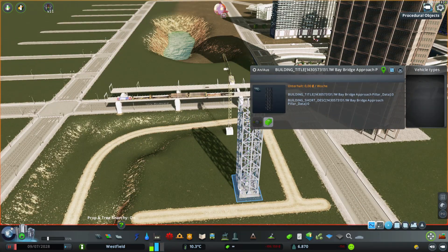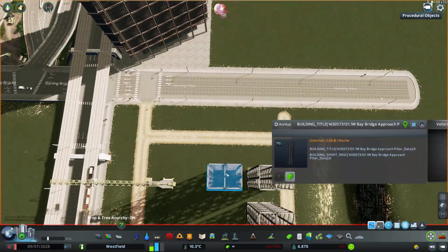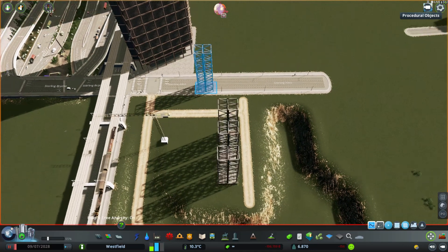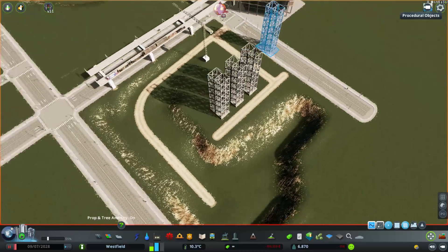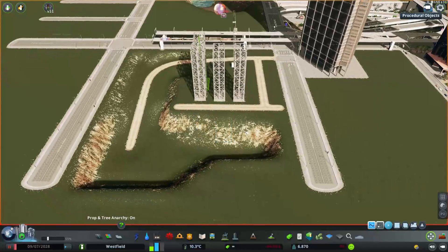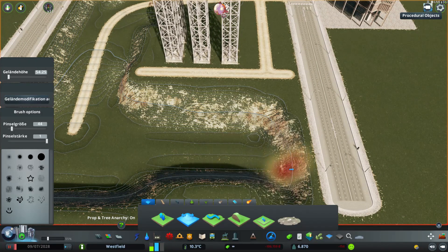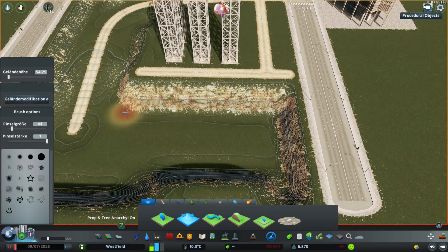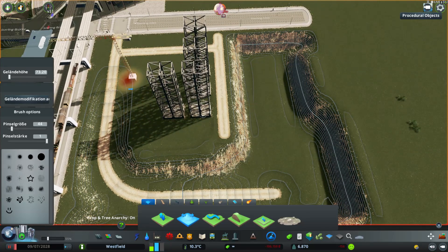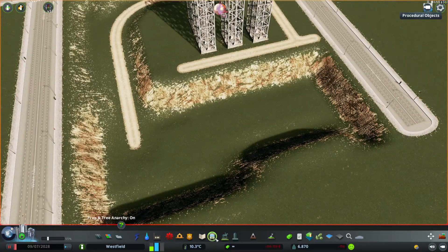Es gibt pro Kalenderwoche eine Abstimmung für die nächste Kalenderwoche. Also in Kalenderwoche 8 stimmt ihr ab, was in Kalenderwoche 9 gebaut werden soll. Diese Abstimmungen findet ihr bei YouTube unter meinem Kanal in der Community. Da könnt ihr abstimmen, was ich als nächstes bauen soll. Außerdem kann man abstimmen, was im nächsten Freitagabend-Livestream kommen sollte.